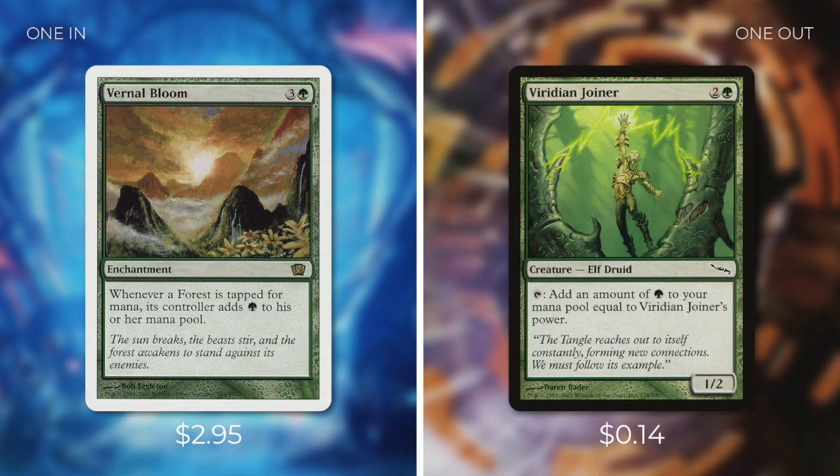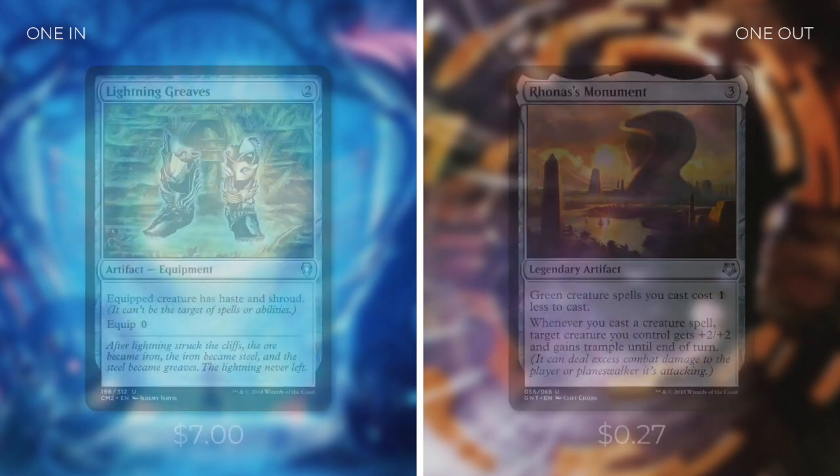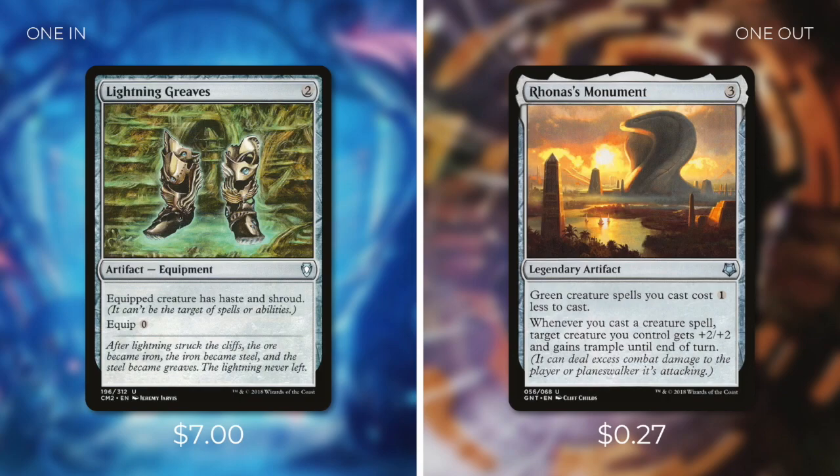Next upgrade: Vernal Bloom at $2.95, an enchantment that says whenever a forest is tapped for mana, its controller adds green to their mana pool — replacing Viridian Joiner, as it immediately doubles our lands. Then Lightning Greaves at $7 — costs two with equip zero, giving the equipped creature haste and shroud — replacing Ronas's Monument. Lightning Greaves can give all our mana dorks haste immediately and protect our commander with shroud, whereas Ronas's Monument can just be too slow to make an impact.